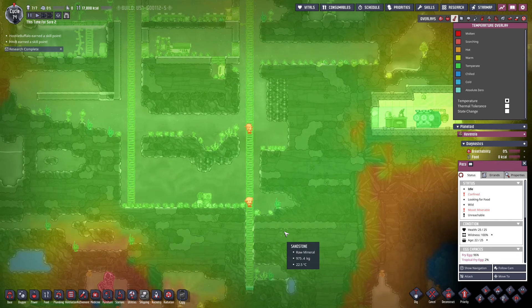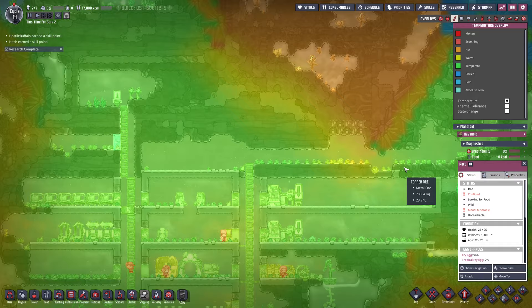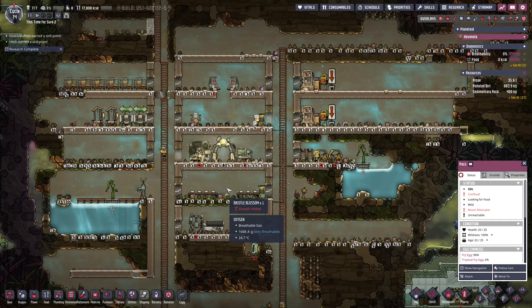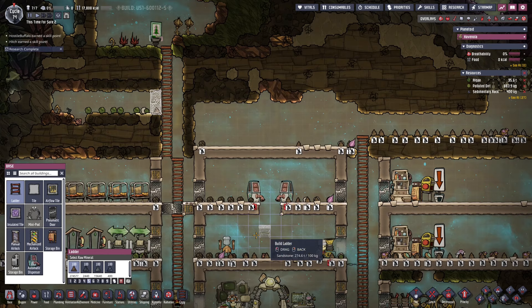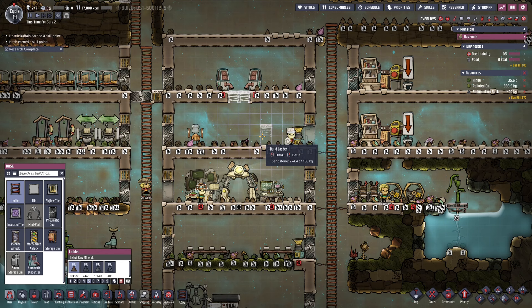I appreciate all the feedback on this series so far — you guys have been super helpful. If I don't complete this, we learn lessons. We're going to try our best to get all the achievements done. Let's jump in. First thing I'm going to do before getting major things started is put two ladders here so dupes can easily access this area instead of going all around.